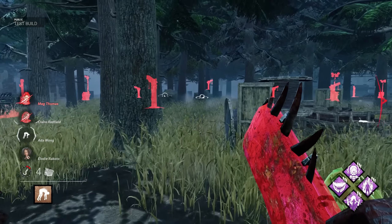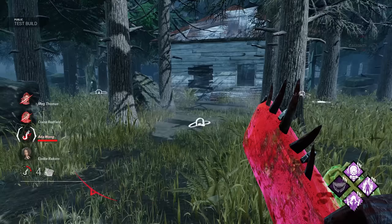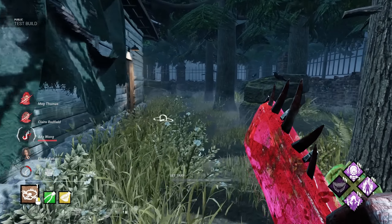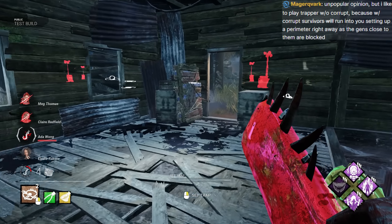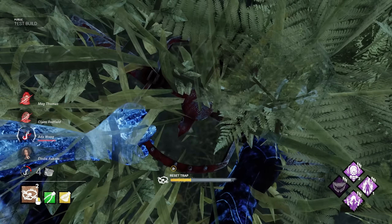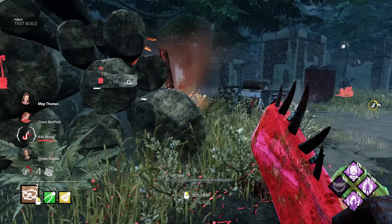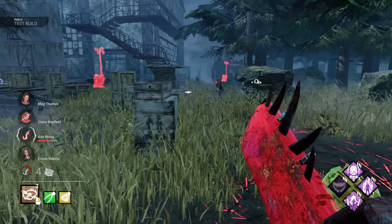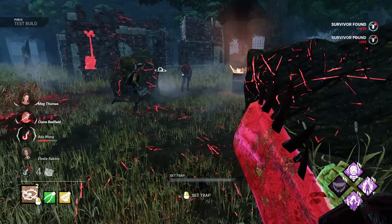We set that up mid-chase. I honestly think setting up strongly before interacting with survivors is kind of a mistake. I used to play that way on Trapper - I don't think it's very good. I think you need to cause havoc and then you need to set up while you've already created pressure, which is oftentimes hard. But that's how I think Trapper works. Play however you want - Trapper's obviously a fun killer.